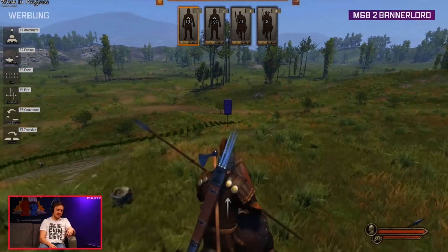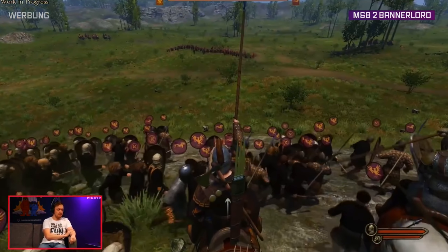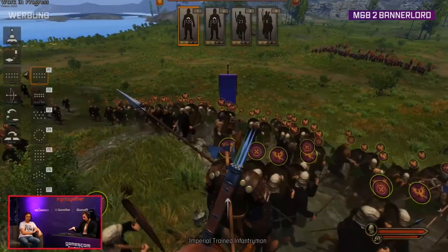At the very top of the screen we can see what I'm assuming is the battle balance. This seems similar to the Total War style, where you can keep an overview of how the battle is going in terms of numbers. It won't give you specifics on what's happening, and whether it factors in morale or the actual level of troops rather than just numbers is something we'll have to find out sooner or later.